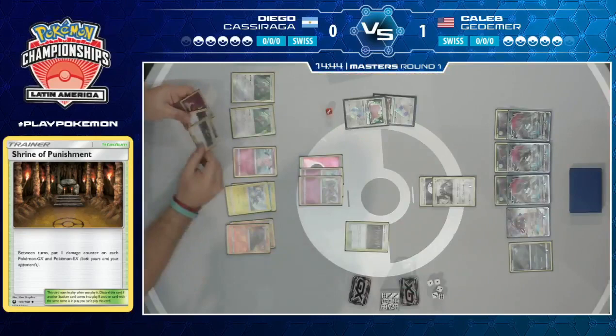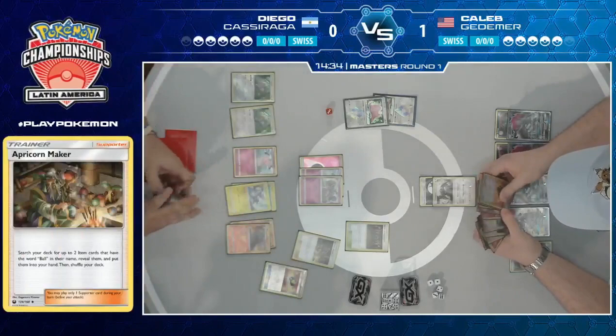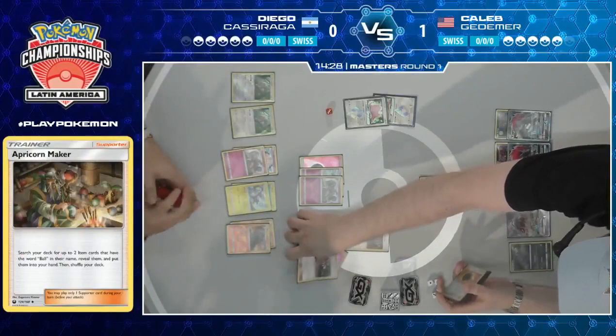Is there an Ultra Ball left? There is one Ultra Ball left. Okay, this is all good — but having to discard a Fairy Energy and the Tate and Liza. No, no, no — this is not good at all. Literally the two cards you don't want to discard in this matchup. He's not even taking two prizes here — he's knocking out an Oranguru for one prize. That's really not the kind of pace Diego needs right now.